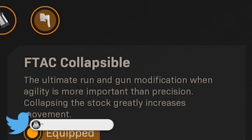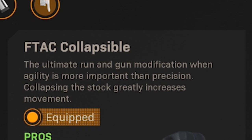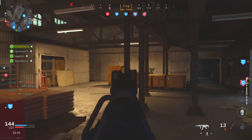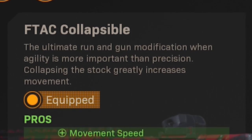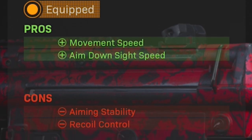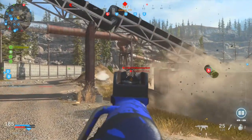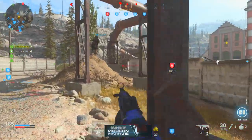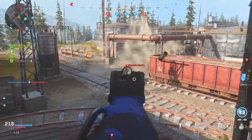The FTAC collapsible stock is described as the ultimate run-and-gun modification when agility is more important than precision. This stock is all about bumping up that overall movement speed. The pros are listed as increased movement speed and increased ADS speed, and the cons are decreased aiming stability and decreased recoil control. So already between the two attachments so far, we have a pretty significant loss in recoil control, which ultimately isn't ideal, but once again a necessary sacrifice.